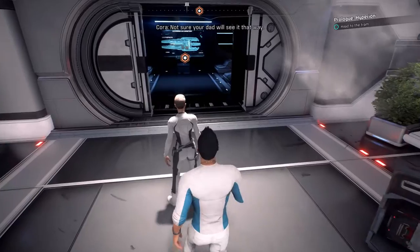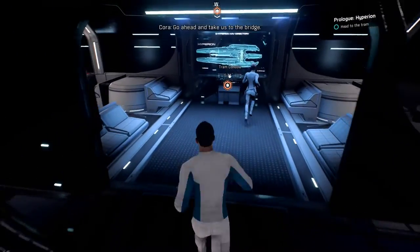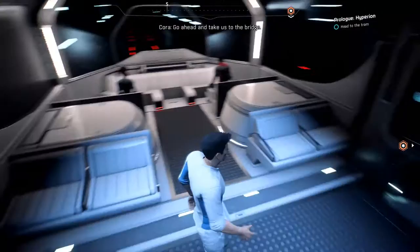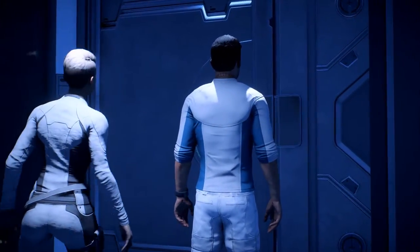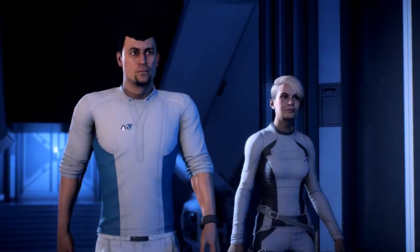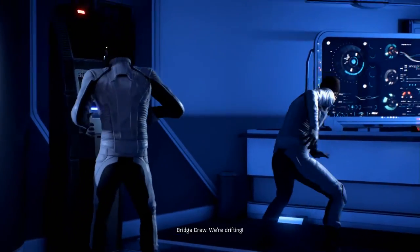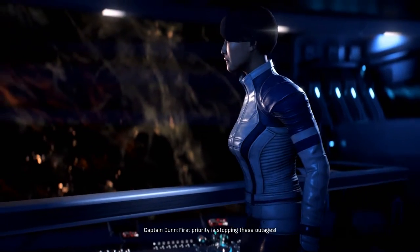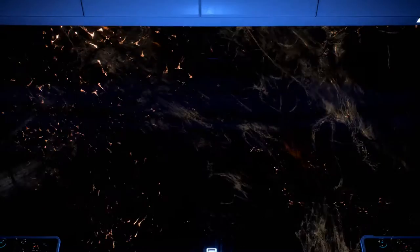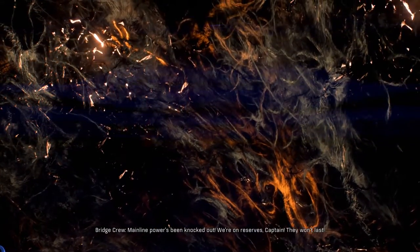"Lead the way, Cora. I'm sure your dad'll see it that way." That explains the Alec thing — got it. On the bridge: "We're drifting, flight controls aren't responding." "First priority is stopping these outages." "Mainline power's been knocked out, we're on reserves, Captain. They won't last." "What's our position?" "Unknown — we lost telemetry."